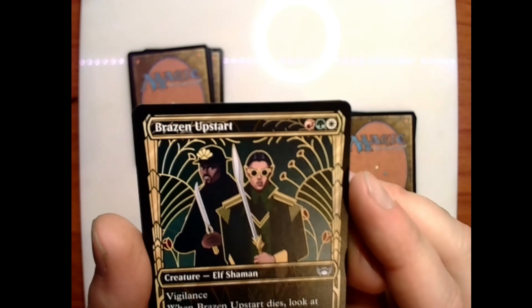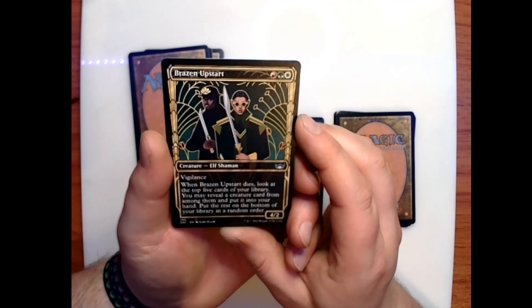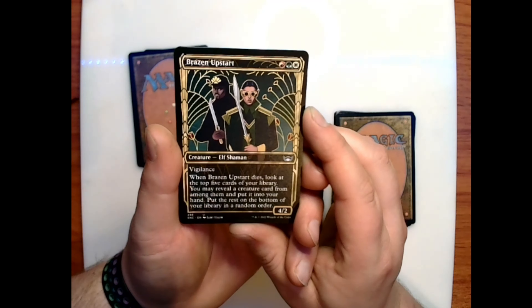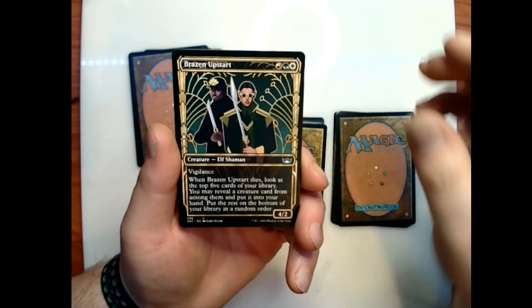Brazen Upstart: red-green-white for a 4/2 elf shaman with vigilance — when Brazen Upstart dies, look at the top five cards of your library, you may reveal a creature card from among them and put it into your hand, then put the rest on the bottom of your library in a random order.